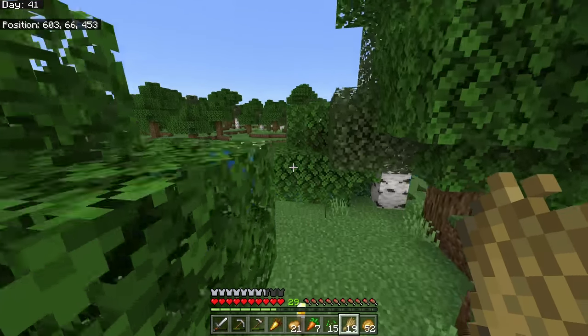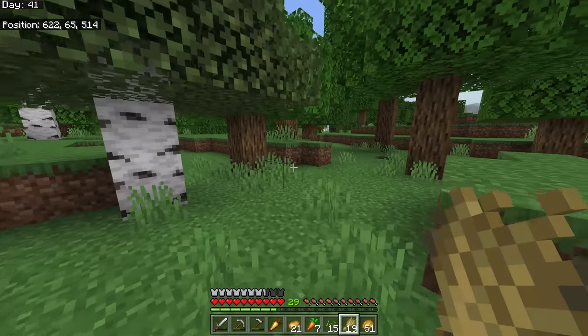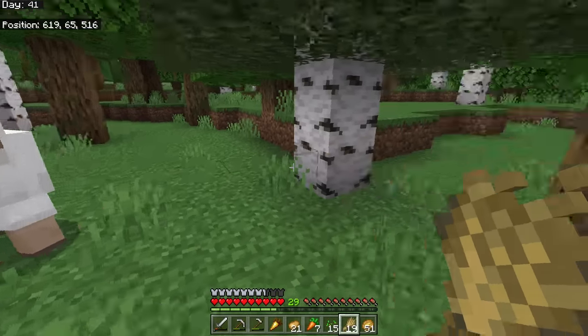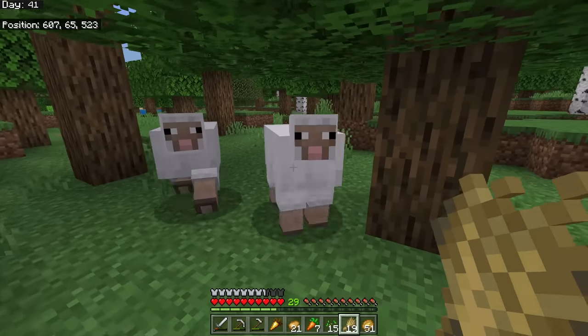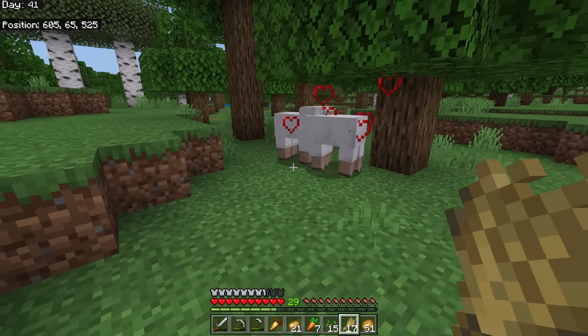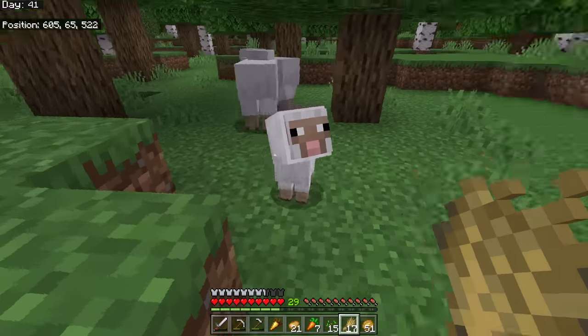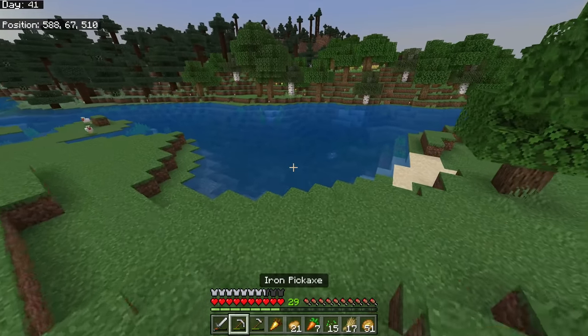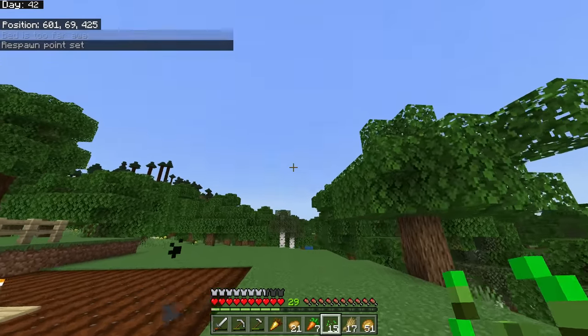Wheat can't be eaten by the player, but sheep and cows will eat it. Hold wheat near them and they'll follow you. Feed wheat to two of these animals and they'll do a little wiggle and a baby pops out.